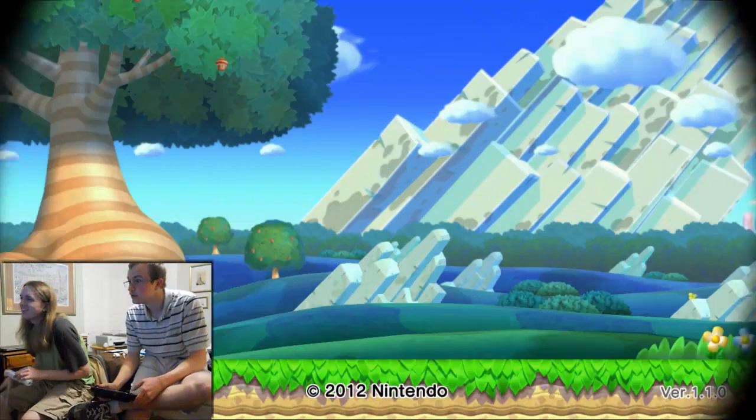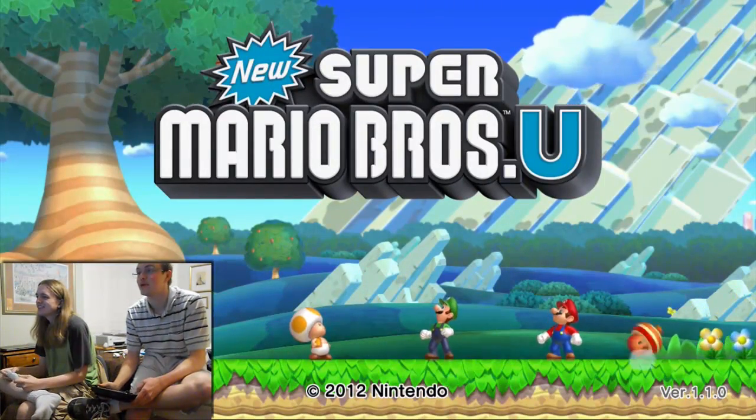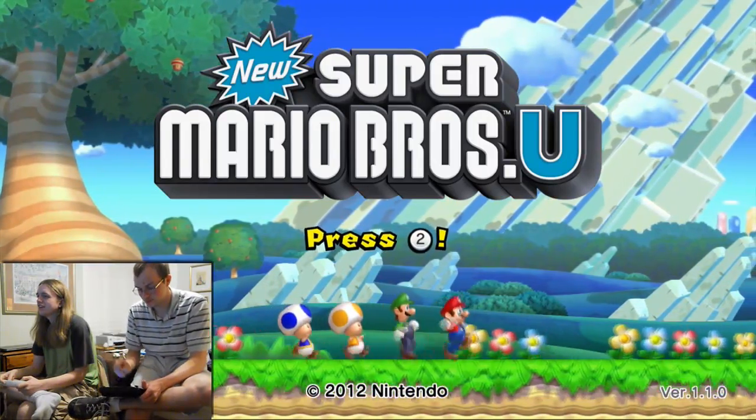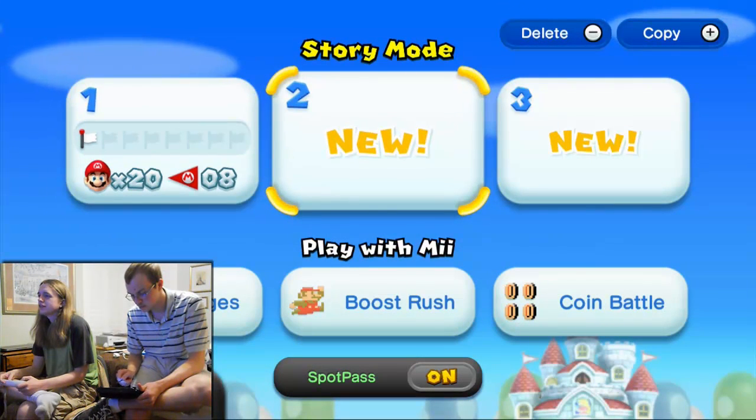Baby Yoshis are the best thing in this game so far. Baby Yoshis — they are the best thing. Just press A, or I'll tap the screen. So we're going to do a new file — let's do a new one.